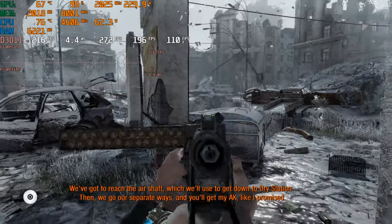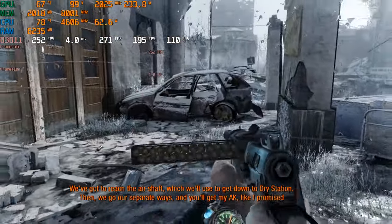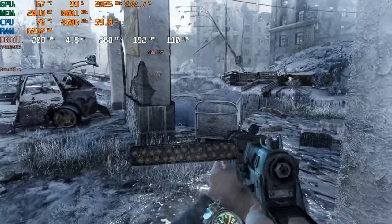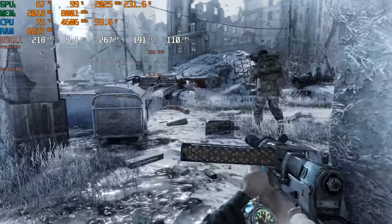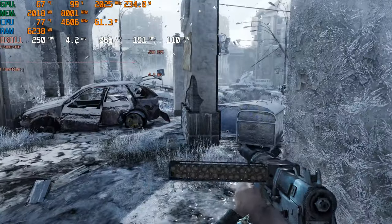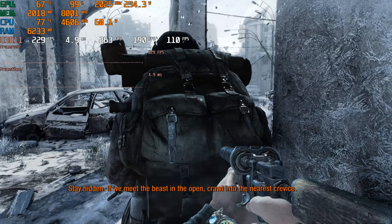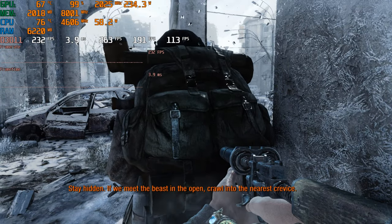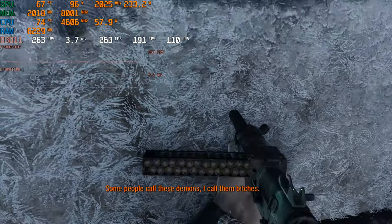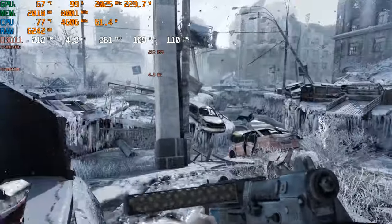This is a more intensive area, dropping into the low 200s. Still extremely playable. We were getting 300 FPS inside at times, now we're getting low 200s. The FPS will pretty greatly vary depending on the area. Some people call these demons. I call them bitches — my favorite line in the game.